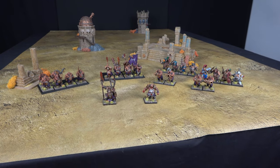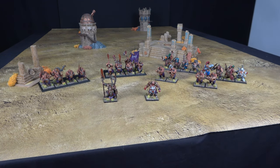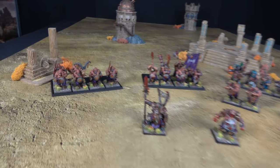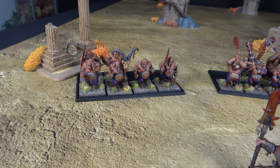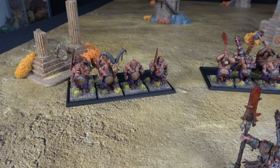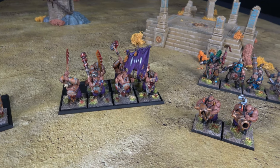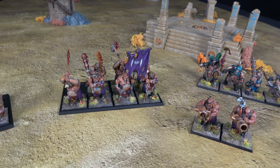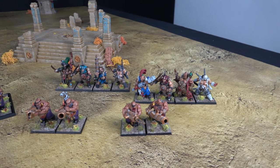It's finally time for the repainted ogres to make their way to the channel. Here is the list: 2,000 points of the Ogre Kingdoms. Starting off in core, on the far left we have a unit of six Ogre Bulls with full command, iron fists, and the standard bearer carrying the Bull Standard for re-rolls to wound on impact hits. My other core unit is seven Iron Guts with full command, the veteran upgrade, and the standard bearer carrying the Cannibal Totem for a cheeky five-up regen.